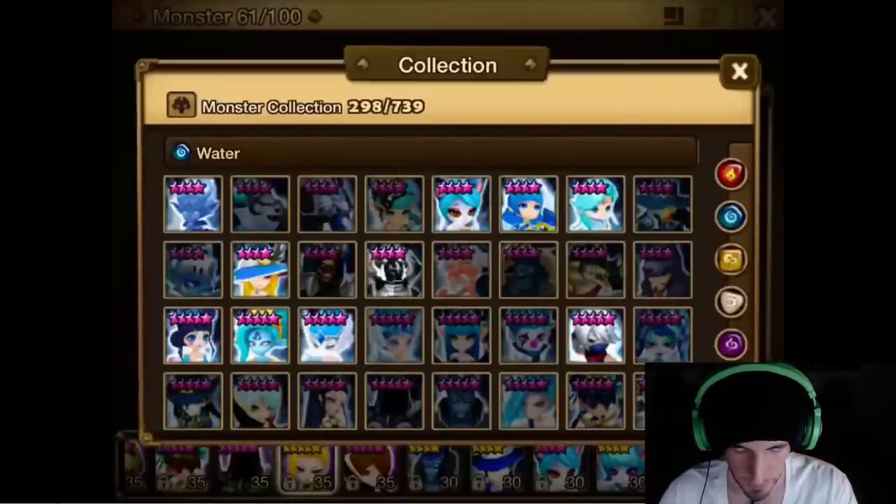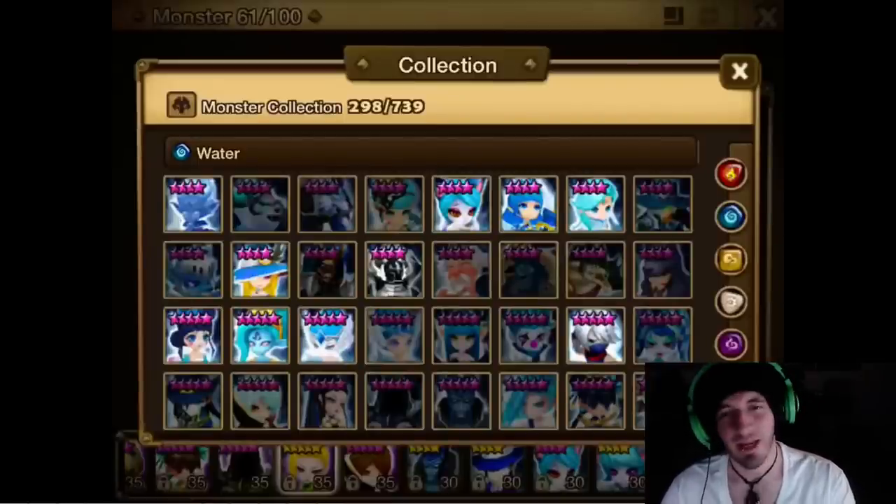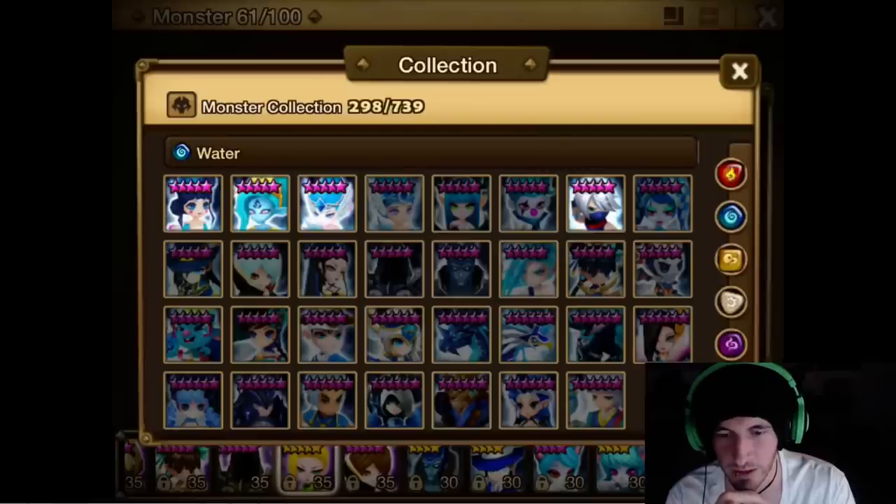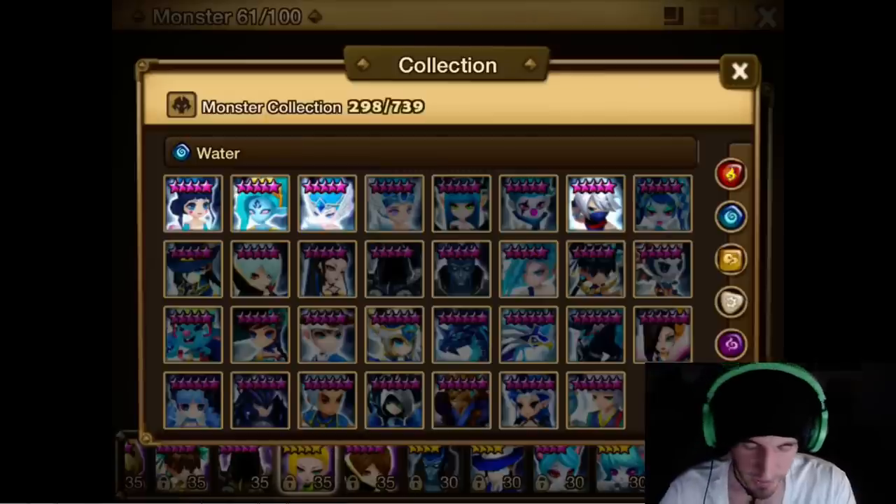The Wind Rakshasa is still really good for dungeons. I've been playing with my own wind Rakshasa — she's not awakened, not six star — but I'm still trying to unlock her potential. I see much higher potential with the Fire one, especially for dungeons.